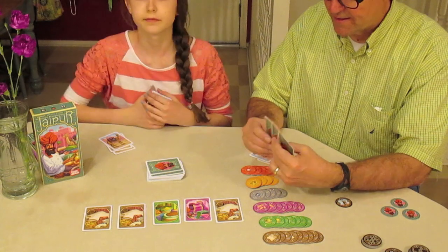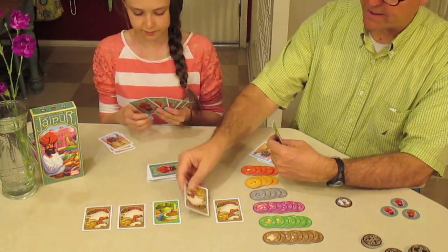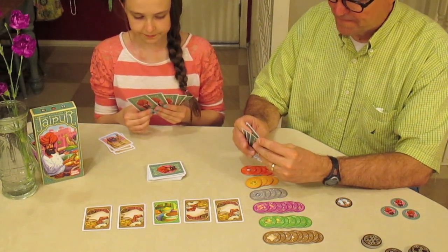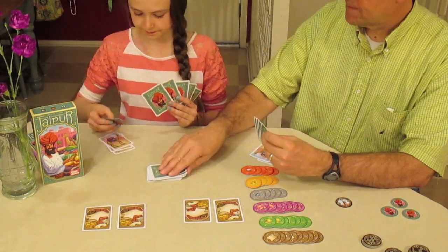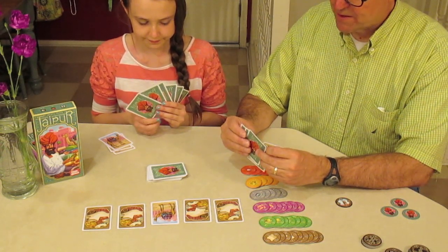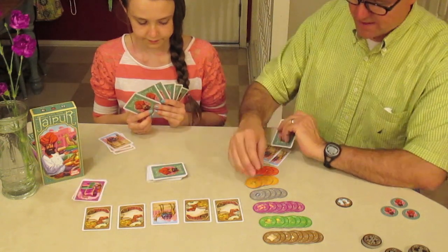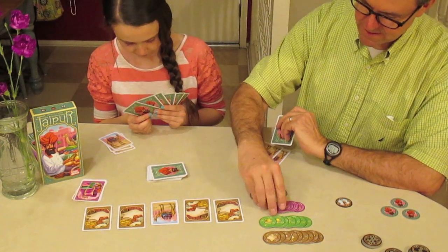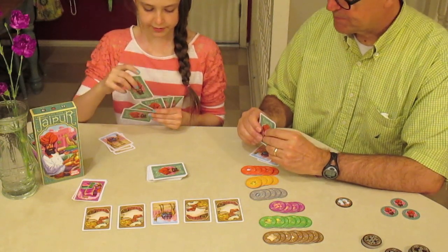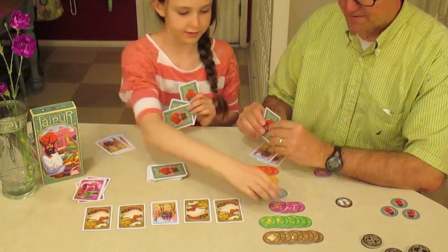Rich takes just one card. Wow — four leathers are out there. Rich takes the spice. Jenny goes ahead and sells three pieces of cloth, discarding those and taking three bonus tokens for cloth — that's 11 points.